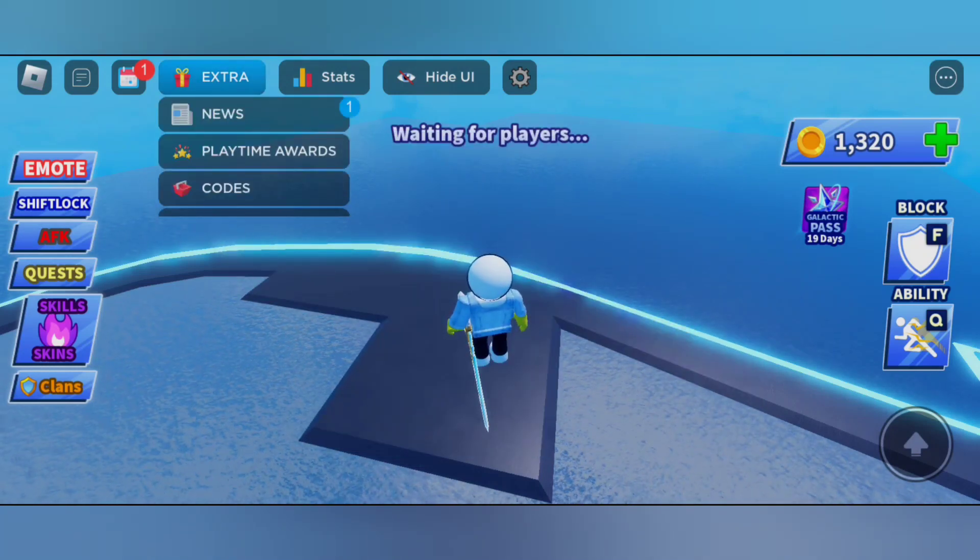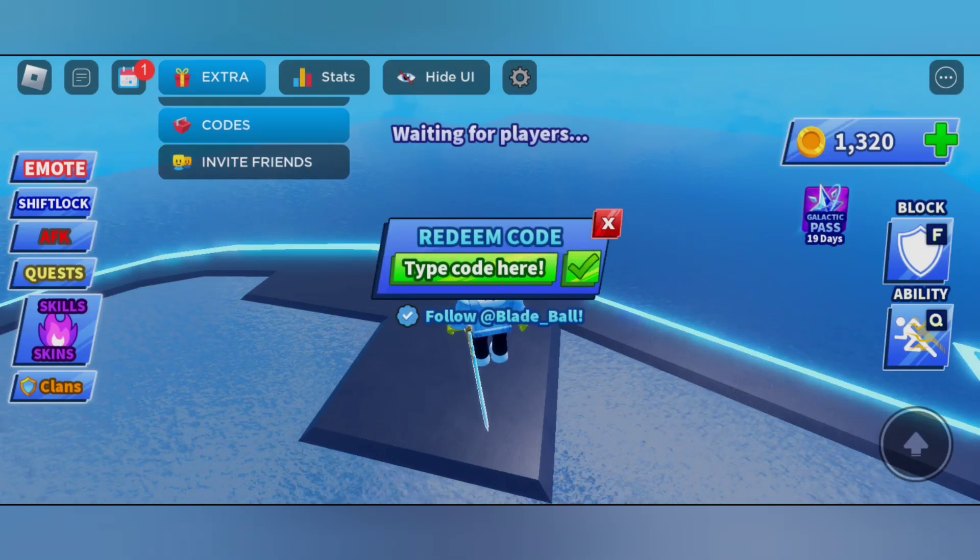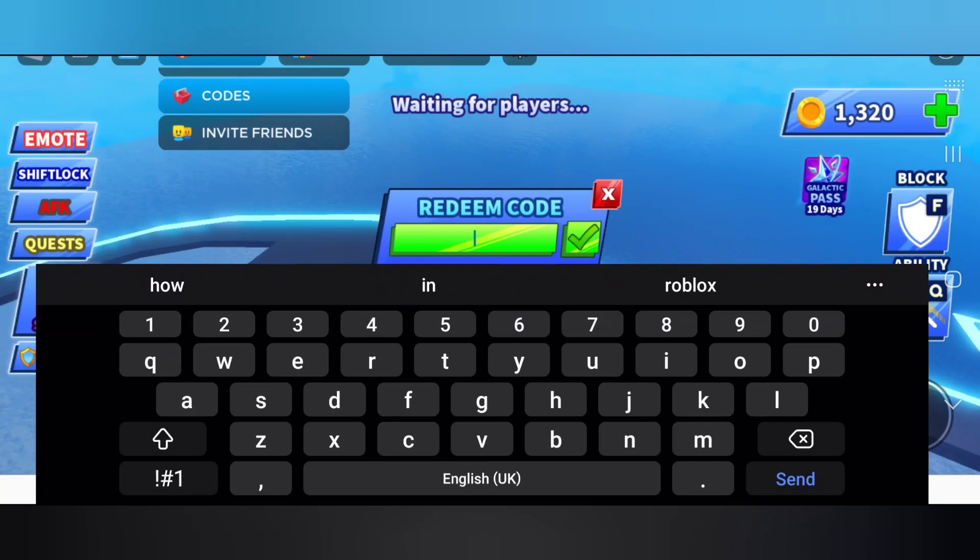To redeem the codes, as you can see, you can tap on the extra button, then scroll down, and find the codes. Make sure to redeem this code really fast before it expires, and make sure to type the code exactly the same way I'm typing right now.